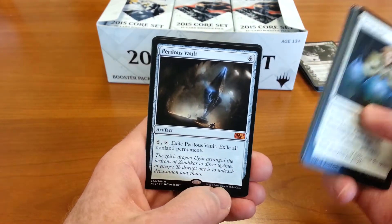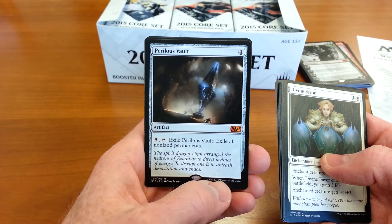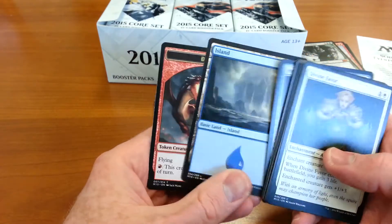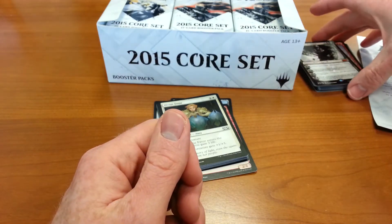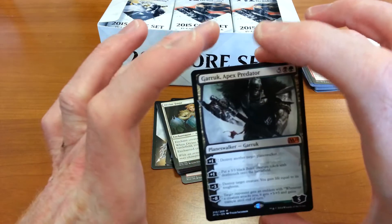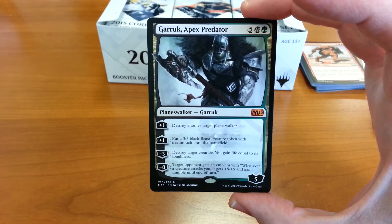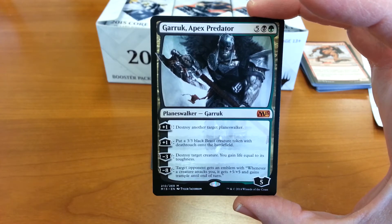Stab Wound. Another mythic — Perilous Vault, an Island, and a dragon. Let's look at this Garruk. The nice thing about this is that my wife will only play green, but if she wants to play Garruk, she's going to have to play black, which should be pretty interesting.